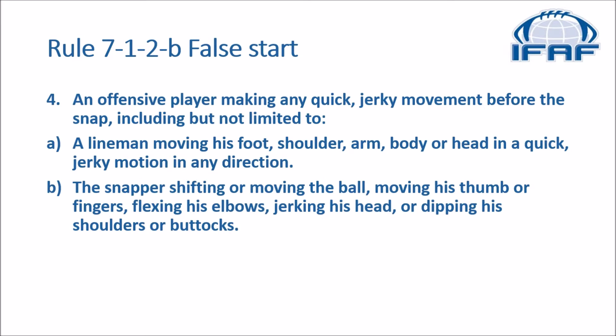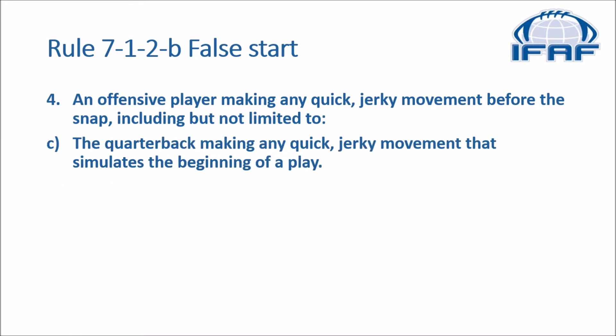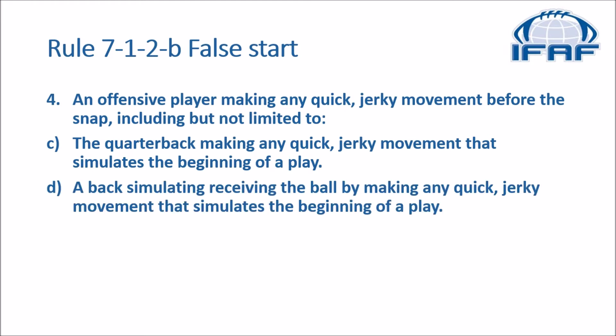Five: the snapper shifting or moving the ball, moving his thumb or fingers, flexing his elbows, jerking his head, or dipping his shoulders or buttocks. Six: the quarterback making any quick jerky movement that simulates the beginning of a play. Seven: a back simulating receiving the ball by making any quick jerky movement that simulates the beginning of the play.